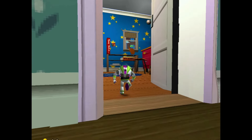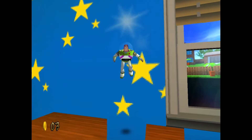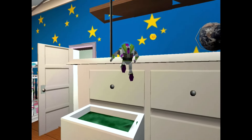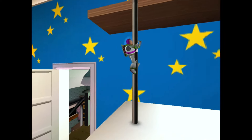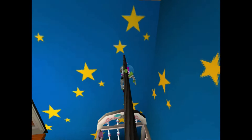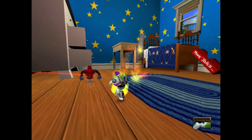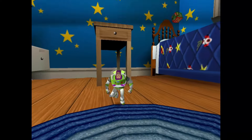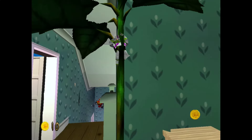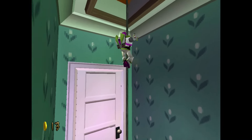Toy Story 2: Buzz Lightyear to the Rescue is a 1999 platform game developed by Traveller's Tales and published by Activision and Disney Interactive. Based on the Disney Pixar film, it released on Nintendo 64, PlayStation, Microsoft Windows, and the Dreamcast in 2000. The player controls Buzz Lightyear across 15 levels mixing main levels and boss events inspired by locations from the film, in order to rescue Woody. Buzz can attack enemies with a wrist laser that can be charged for additional power and aimed in first-person, and also has a spin attack, wing-assisted double jumps, and a foot stomp to activate switches.